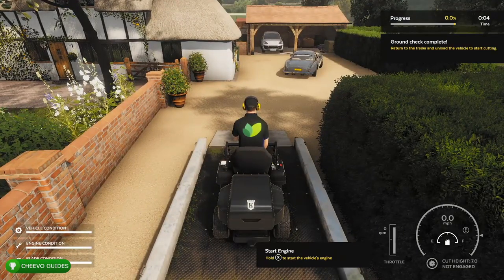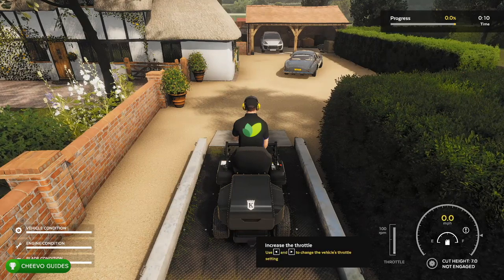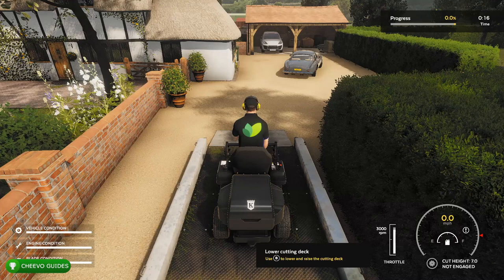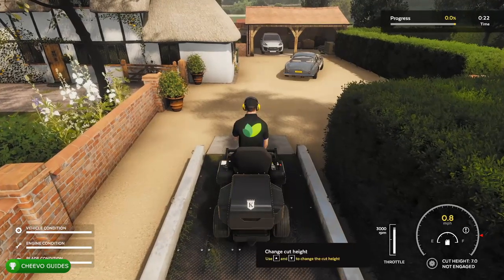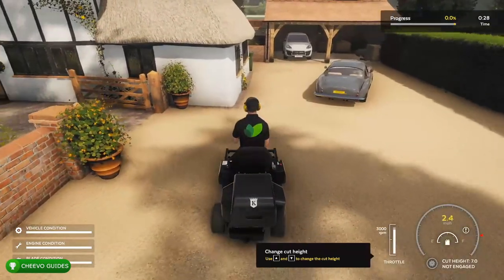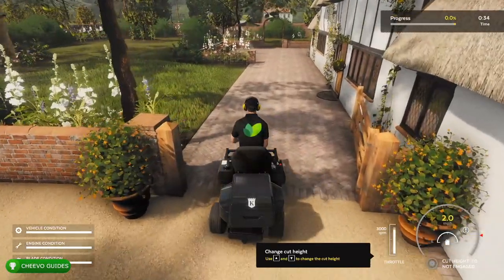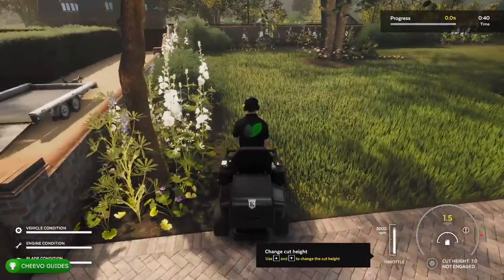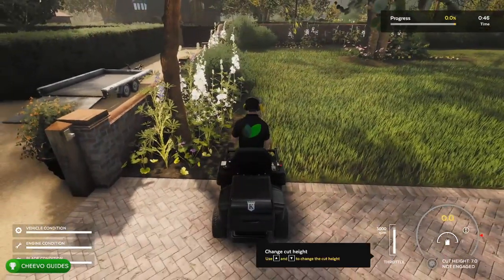Press A to enter the vehicle — the lawn mower — and hold X to start the engine. Now that the engine is started, we need to increase the throttle. Eventually we're going to need to lower the cutting deck by pressing B. Now I can accelerate. I haven't started the blades or changed the cut height yet. We need to cut the grass between five and six centimeters. I'm going to start off with the rim of the yard — basically the edge of it.